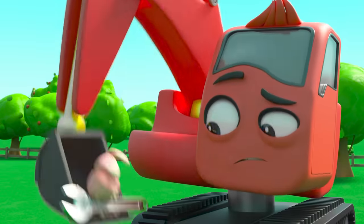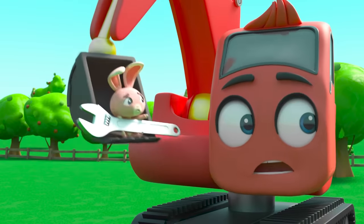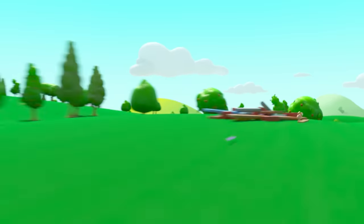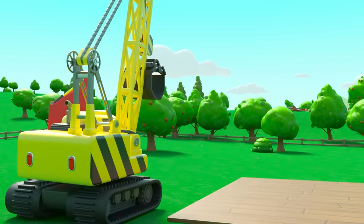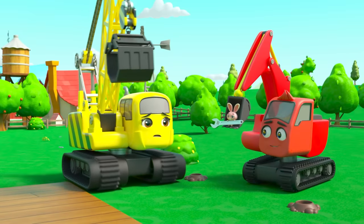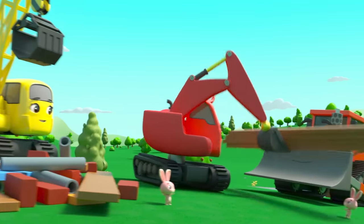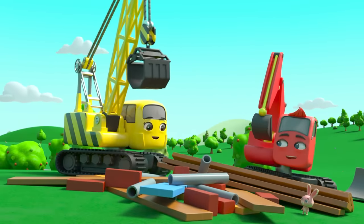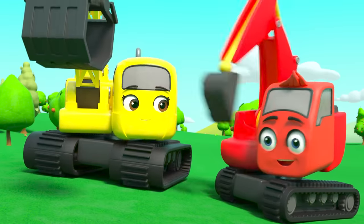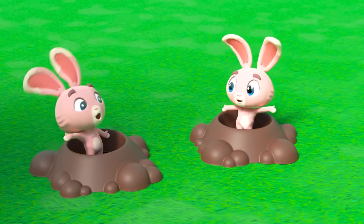Wait — now they know the bunnies are the ones moving everything. But why? They've moved everything into another field. They want the crew to build the barn over there instead, so it's not on top of their rabbit holes. Now Daisy gets it. The crew move all the building materials into the other field just like the bunnies wanted. In no time at all, the barn is finished. All good in the new field — the bunnies are so happy. Well done team.